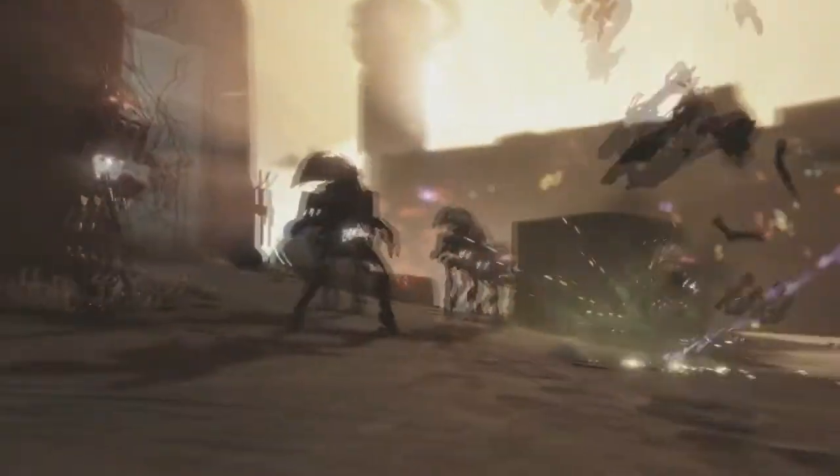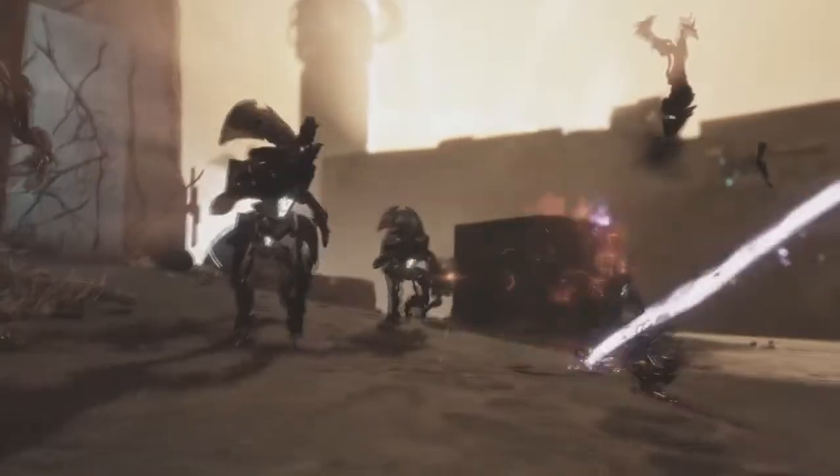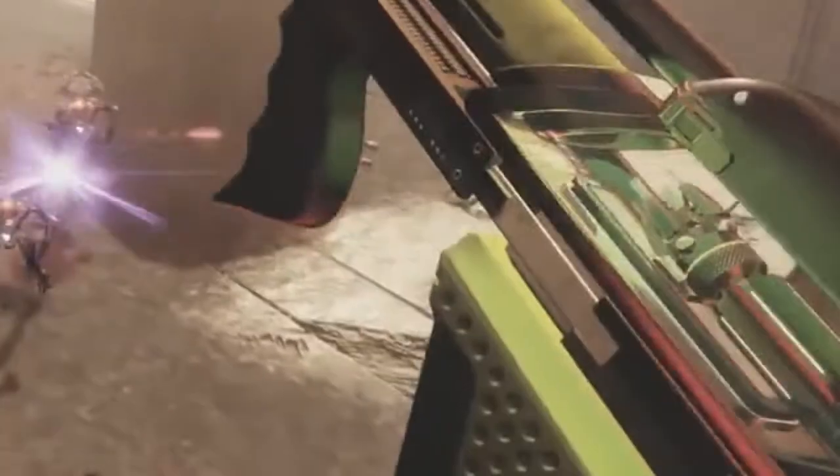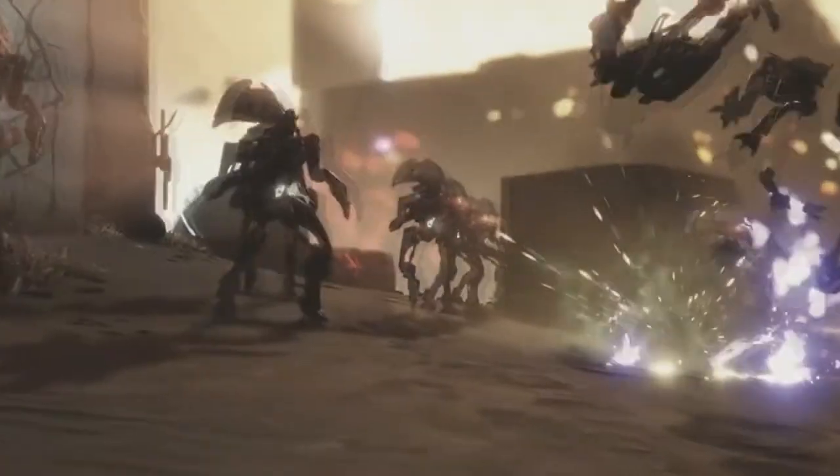Breaking news — a new exotic. It is a grenade launcher and it looks epic. This grenade launcher is called The Colony, and it apparently shoots robotic spiders. If you don't get a direct hit with the shell, it'll turn into a spider that tracks its target and then explodes. Epic! If you look closely you can see the spiders — I zoomed in and it looks a little distorted, but you can see it quite well.